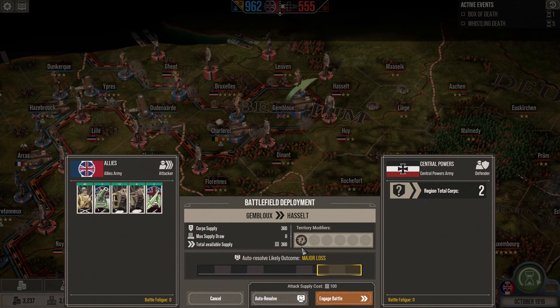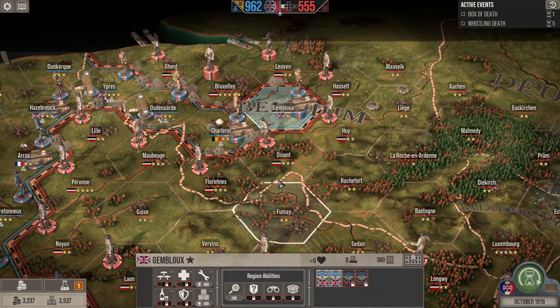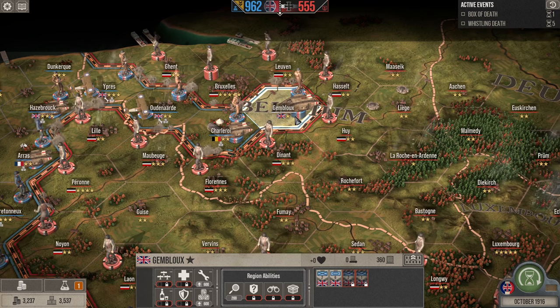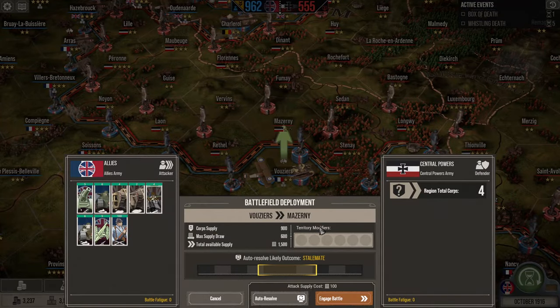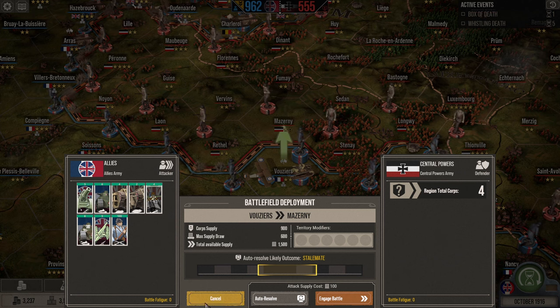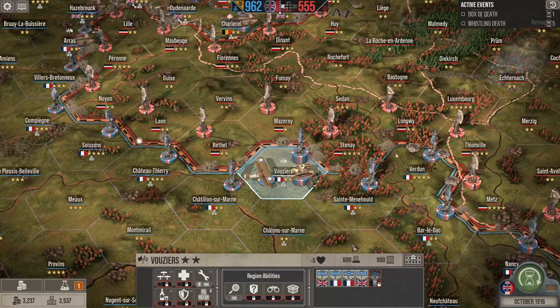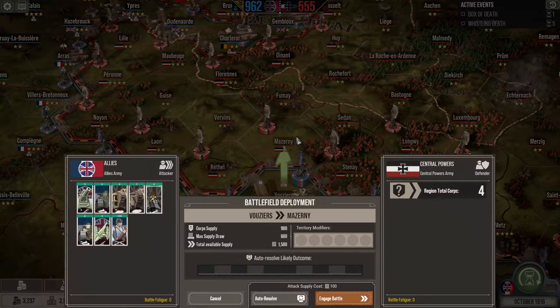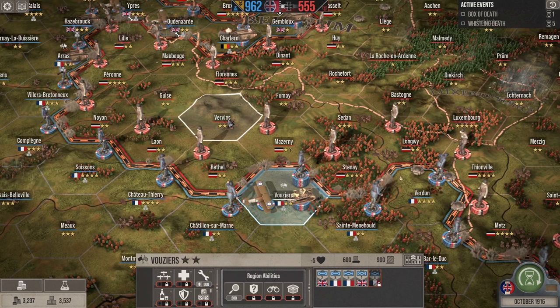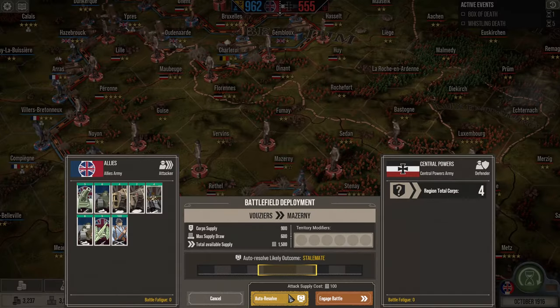For now, I'm going to take Hustle. The game is saying it's a major loss because I only have two cores. I don't think I can win this without investing supplies, and right now I don't want to do that. I'm going to save a bit of money. So instead, we're going to go on the attack over here in Voisier, because Mazerni has already been weakened. I get 1500 supply and a couple of tanks — they're not spectacular — so I'm going to have to work with my infantry a little more. Which means it's finally time to increase the soldier health by a full 25%. Let's take Mazerni and force the Germans to lose territory and stash forces in Sedan, Fumay and Vervain, because I'm going to be breaking through here. That is the plan.